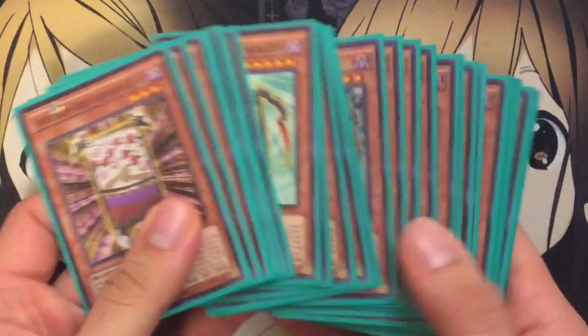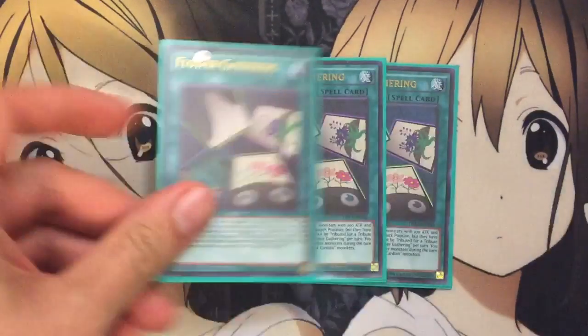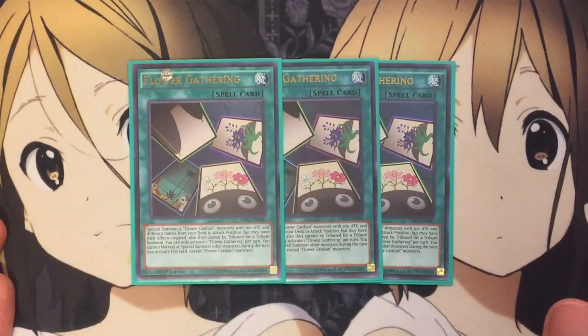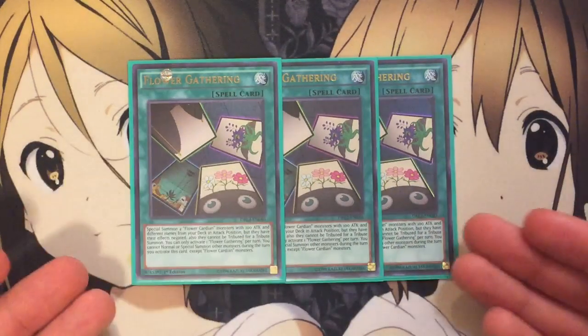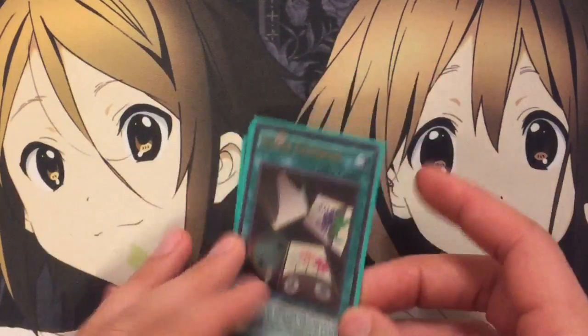And that is it for the monsters. We run a big monster count, but it plays off of the whole mechanic of the deck. For spells, I run 3 Flower Gathering. Next to Pine, this is the easiest way to get your special summon off. You special summon 4 Cardian monsters with 100 attack and different names from your deck in attack position, but their effects are negated and they cannot be tributed for a summon. You can only activate one Flower Gathering per turn, and you cannot normal or special summon except for Flower Cardian monsters. It's a 1 card, 4 monster plus — can't go wrong there.